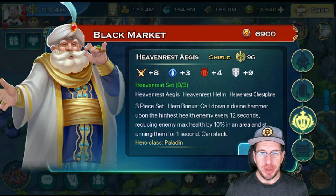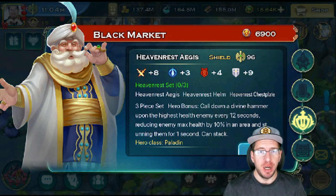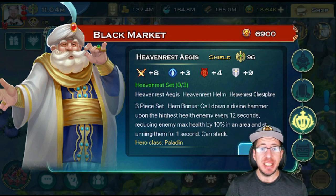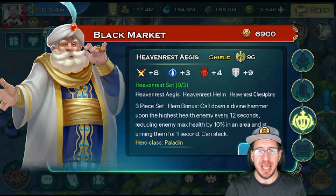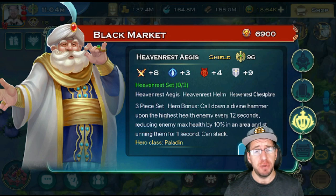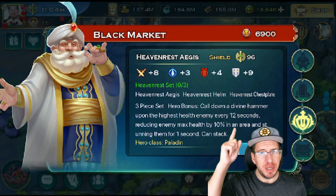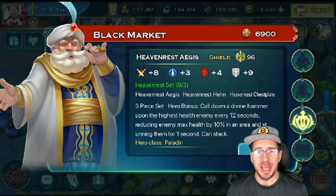For the third set out there for Virian, this three-piece set is the Clash of Fate one. What it does is it calls down a divine hammer upon the highest health enemy every 12 seconds — so realistically, it's mostly just going to be the enemy dragon. It does 10% max health damage in an area of effect and it stuns the enemies for one second. It can stack if you have multiples of these. You will sacrifice some stats to do it, but it will help if you have extra Clash of Fate points. Also, the Flawless Shield version from this set is going to be the best stat shield for Virian possible to obtain in the game right now.